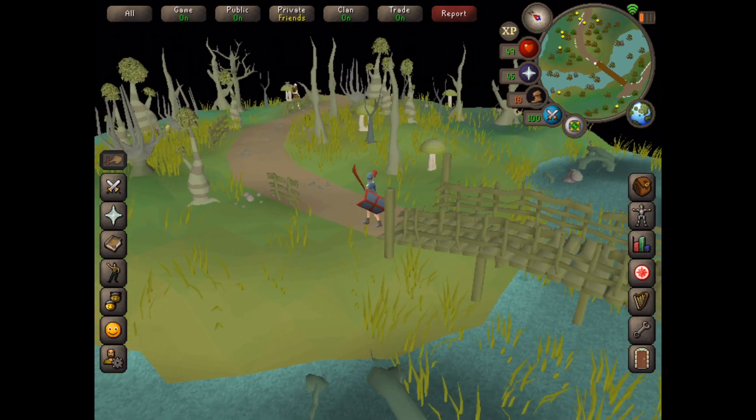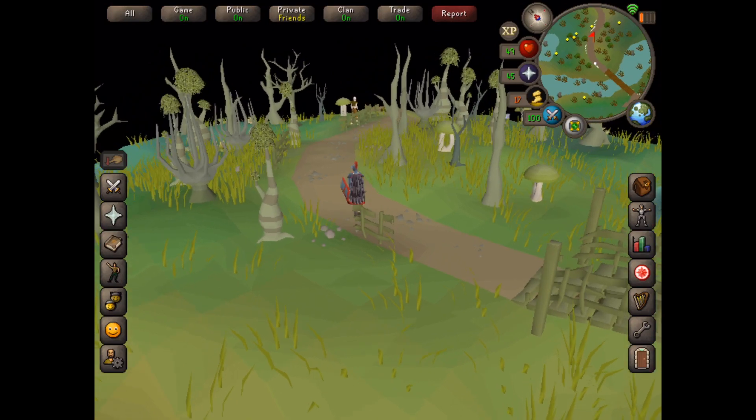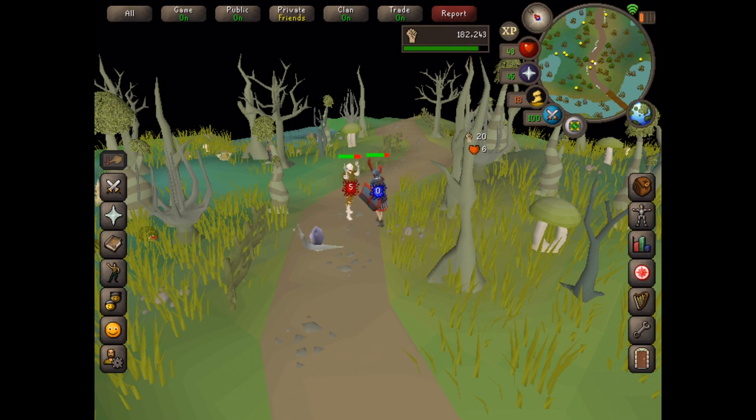All you have to do is click on the vampire to fight them. These are feral vampires, they are level 61 and they are kind of strong, so you'd want to bring some food.